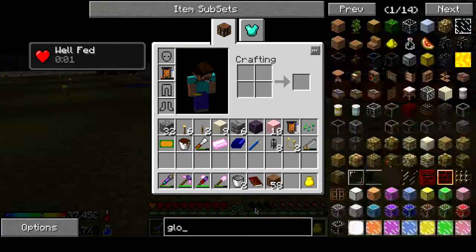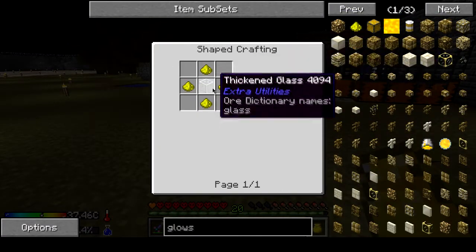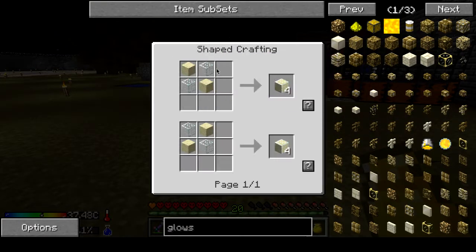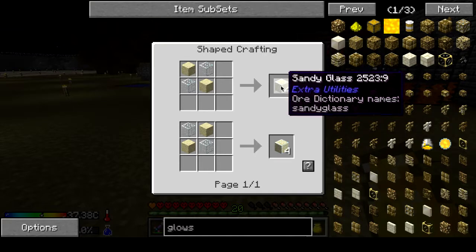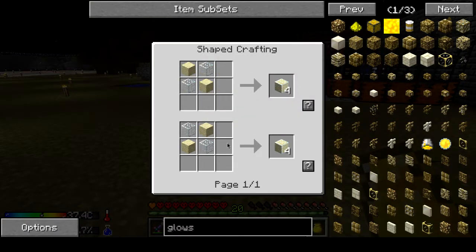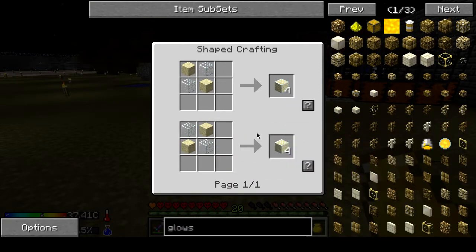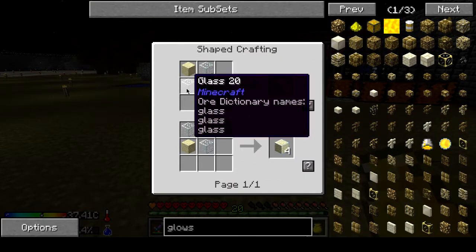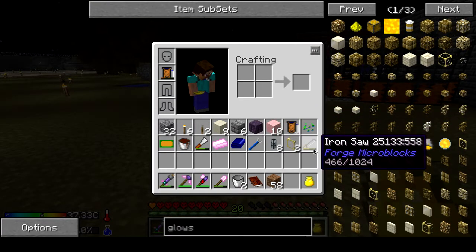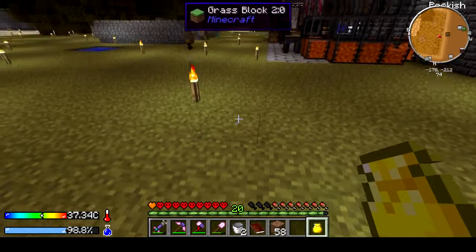I'll show you the recipe: glowstone glass is just thickened glass. For glowstone, thickened glass is made by smelting sandy glass, which is two sand and two regular glass. Then you can use iron saws, which are really simple to make as well.